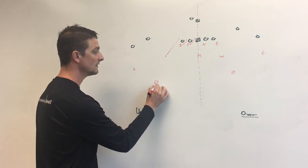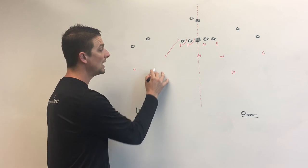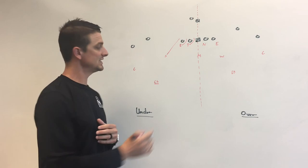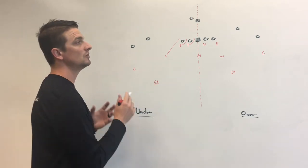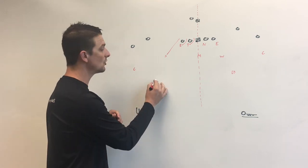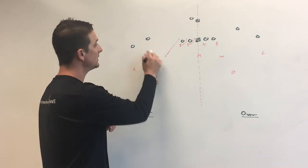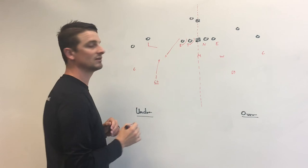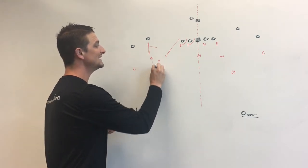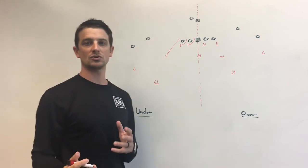Under just tells the corner and the cover safety that they're going to be an aggressive curl-flat player. It's really a robber coverage — he is going to rob the curl. What you see in under is an aggressive sky coverage. He's going to work down to about eight yards and buzz his feet at eight yards reading number two. If number two goes on a slant, he's driving on the slant. If he runs a hitch, he's driving on that hitch. So it is an aggressive sky coverage, and it fits well within your quarter scheme.